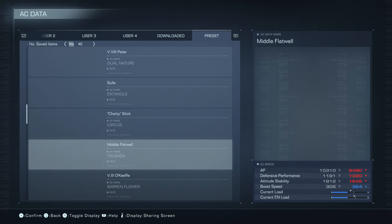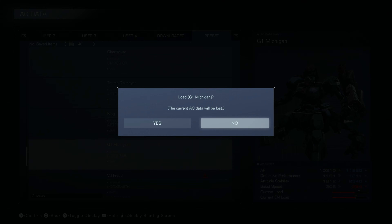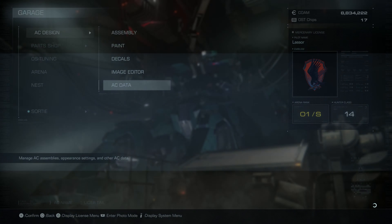This time we are taking G1 Michigan, and we actually have all of the parts. The AC name is Ligertail, so let's load them up and see what he's using.